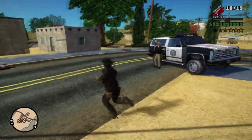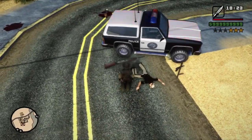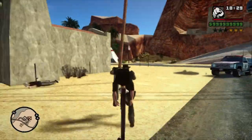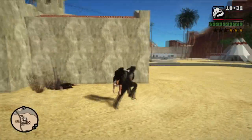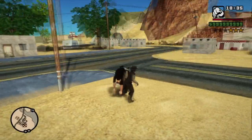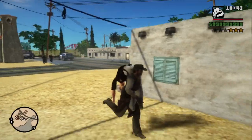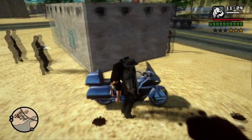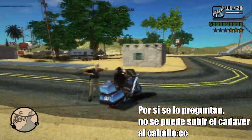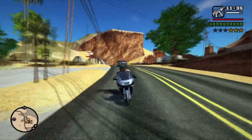El último mod que les traigo es uno para cargar cuerpos como en el Red Dead. Para hacerlo debe haber un cadáver en el suelo, se acercan y presionan la letra E, y su CJ hará una animación para recoger el cuerpo. El mod principalmente fue creado para transportar los cuerpos, subirlos a los autos, llevarlos al hospital y cobrar dinero por él, cosa que es parecida al Red Dead 2 en las misiones de caza de recompensas. Ahora mismo no recuerdo los controles en su totalidad, pero no se preocupen, en la descripción junto con los mods estarán todos los controles.